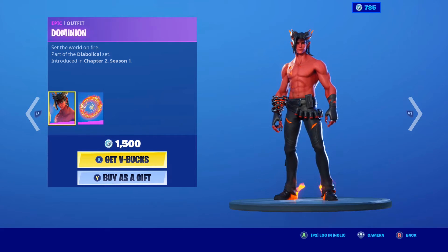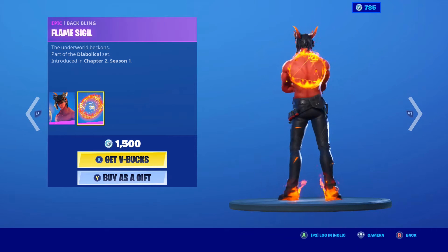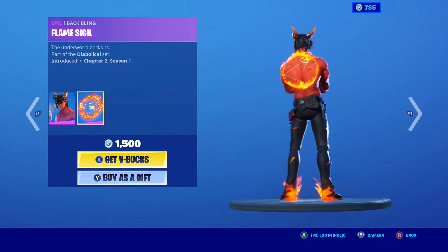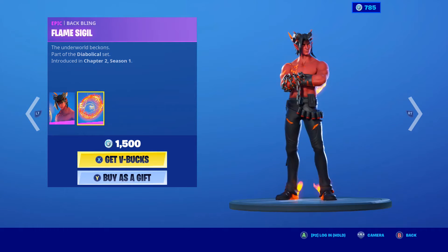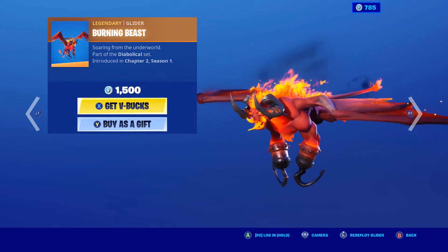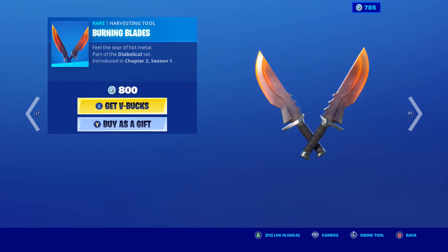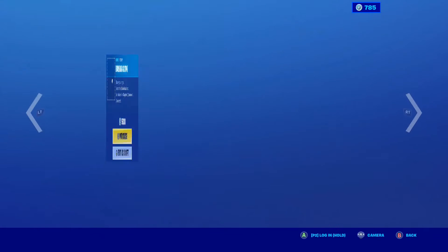Domination is back with the Flame Signal back bling — very nice skin. Oh, his feet are burning; I did not know that. That's a pretty cool little detail I never noticed, I guess because I always look at him from a different angle. The Burning Beast Glider is also here — one of the best Legendary Gliders. All Legendary Gliders are pretty good. The Burning Blades are very nice also. They should have named it like '9,000 degrees' or whatever the big thing on YouTube was — that would have been pretty cool.